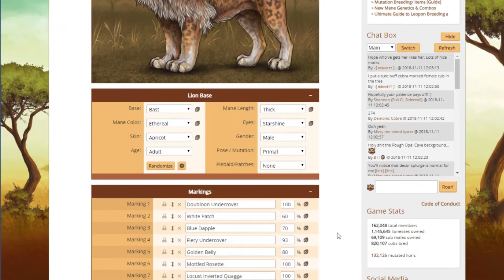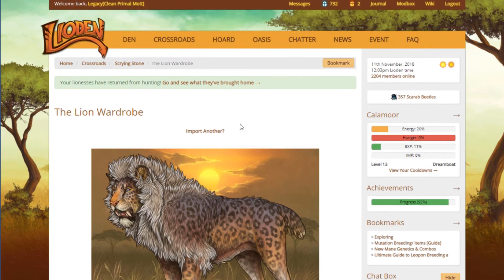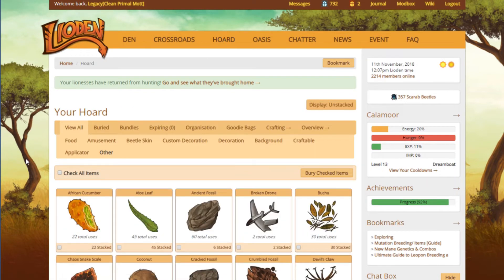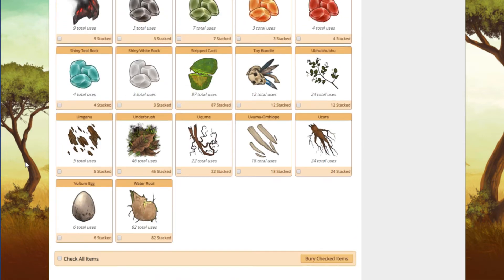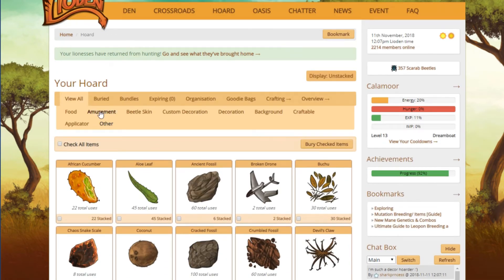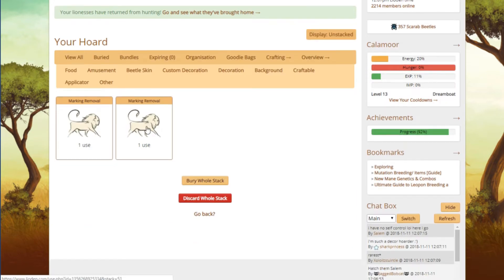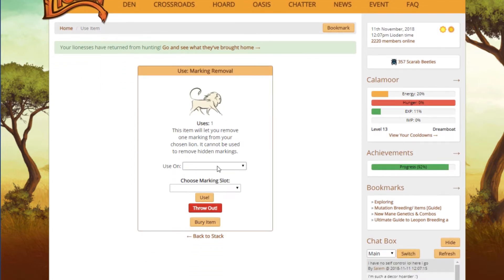The first thing I need to do is remove marking slot two — I need to remove those chocolate points. So I need to go into my hoard because I've already bought a marking removal. It should be under applicators. Yep, that's the marking applicator. I love that they gave us this option in our hoard — it just makes organization so much easier. So I need to use this on myself and choose chocolate points. This item will let you remove one marking from your chosen lion. Okay, remove that.